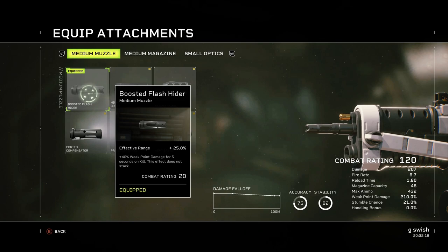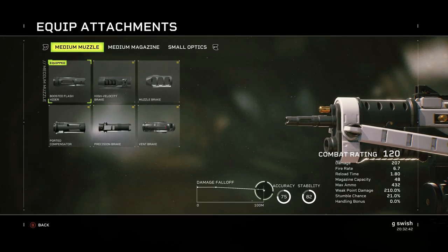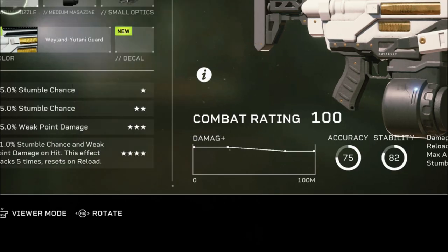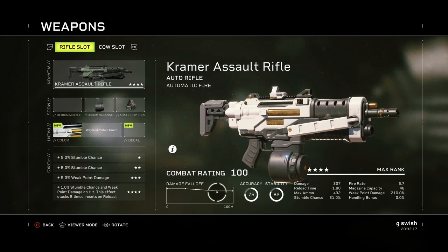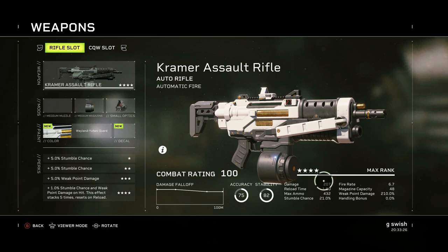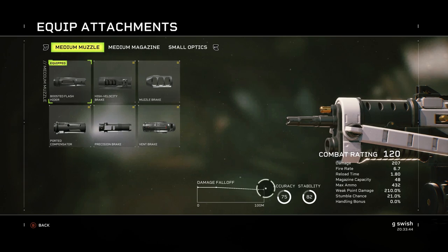Next, a stat that's a little bit harder to understand but does make sense — effective range. This one gives 25% effective range. What that tends to do is make your bullet falloff damage a little bit better. As you can see on the graph, damage starts falling off at a certain point and drops down. There aren't exact numbers in game, but if I take this scope off, the damage falloff increases — meaning further away you shoot, the more damage drops. So try to put a bit more effective range in your build so that at distance you're hitting closer to your initial 207 damage rather than something like 140.